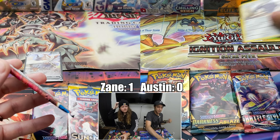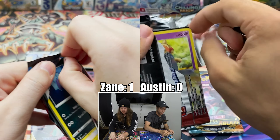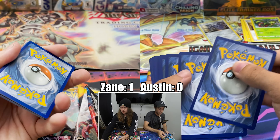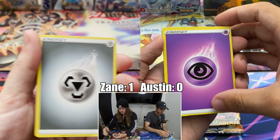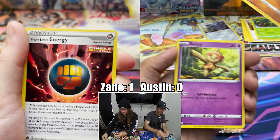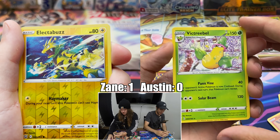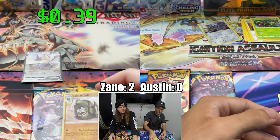Might as well open the other Battle Styles — I'm done. Let's hop into it. I'm up one to zero, the winner takes all the cards. Steel Energy, Seedra — that looks so cool. Camping Gear, Single Strike Energy, Zubat, Sparrow, Foemonts, another Galarian Mr. Mime. Ball toy, Electabuzz reverse, and Sandaconda holo. Two to zero. We got some good packs coming up though.